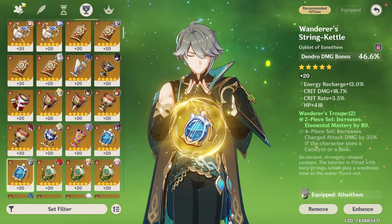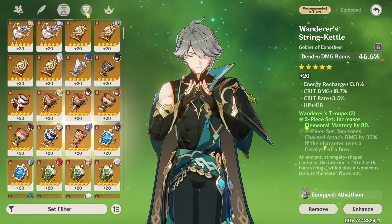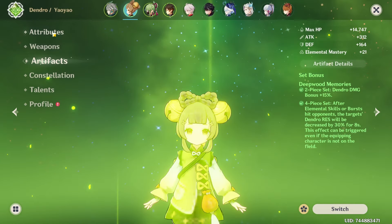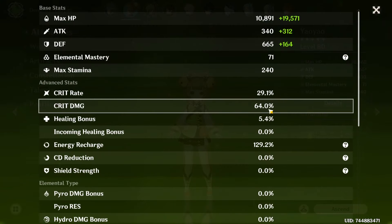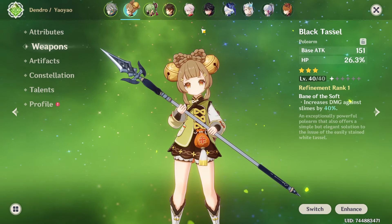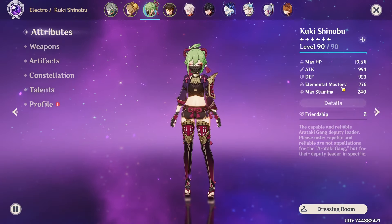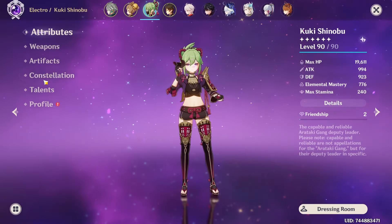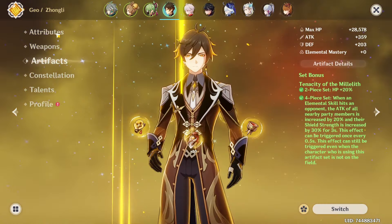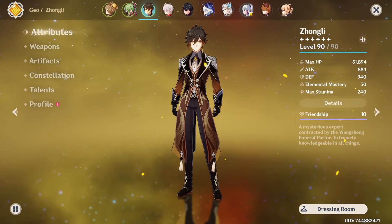For the other characters on Team 1: Yaoyao has 30k HP and 129 ER — she's level 40 on a Black Tassel since I have no spare Polearm billets. Kuki has 776 EM, which is basically all you need — just stack full EM to maximize Hyperbloom damage. Zhongli is a standard shield-bot build with 51k HP on Black Tassel.